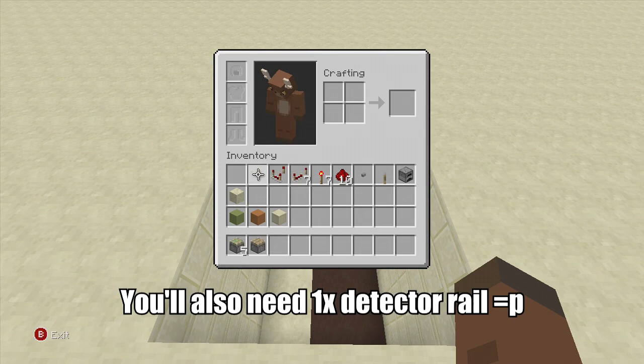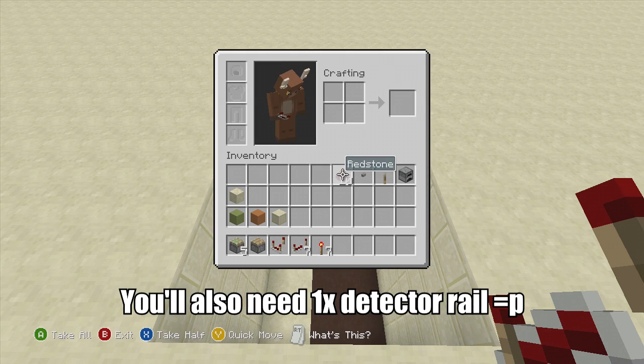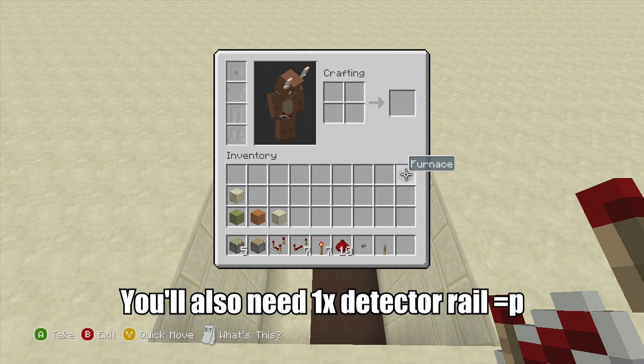For this build we are going to need: five sticky pistons, one piston, one redstone comparator, seven redstone repeaters, seven redstone torches, ten redstone dust, a button, a lever, a furnace, and one piece of sand, plus some blocks to put your redstone down on. I'm going to be using lime stained clay and orange stained clay, with smooth sandstone as my blocks of choice.